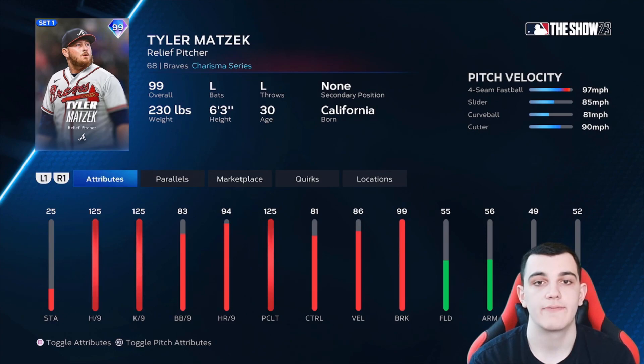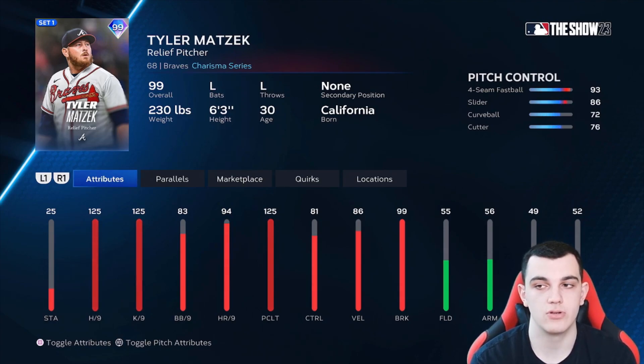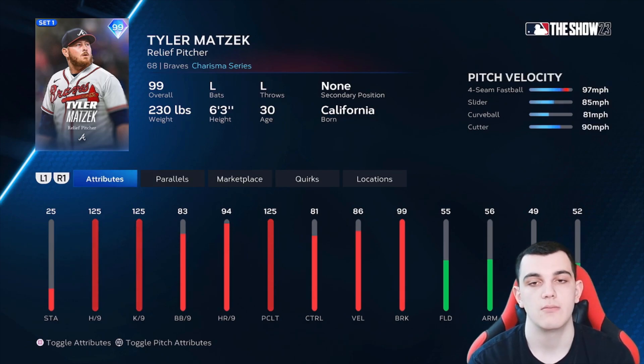Tyler Matzek is another lefty reliever in S tier. 125 for hits per nine, K's per nine, and pitching clutch. Four-seam, slider, curveball, cutter — a good pitch mix. Velocity is a little low and control is a little low, but break is better. He's in S tier because he's maxed out for hits per nine, K's per nine, and pitching clutch, and has a good pitch mix.